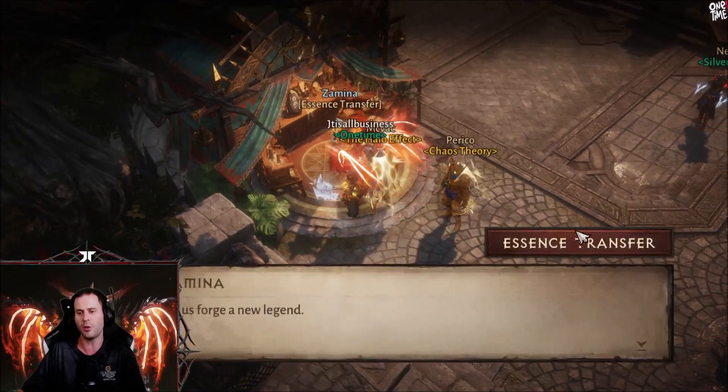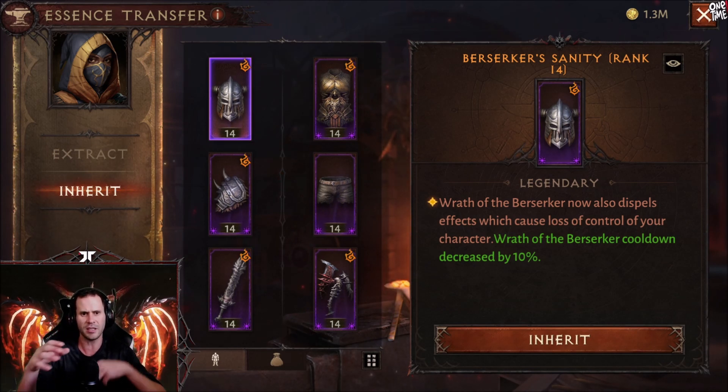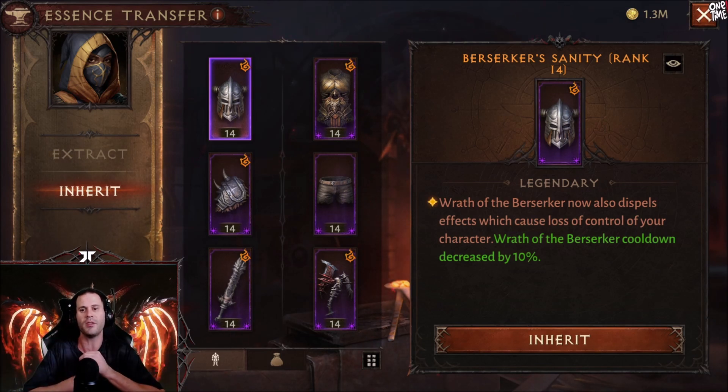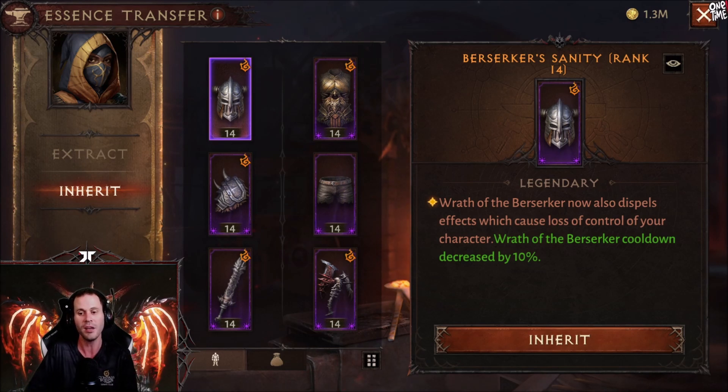First let's get into the inheritances. We got berserker's sanity. The reason why we go with berserker's sanity is because it brings us out of crowd control. As a barbarian you're always in the middle of the fight — most of the time you're fighting in 1v2, 1v3, 1v4 situations, basically tanking the points in PvP. Berserker's sanity allows you to get out of crowd control, and when you do, you start bashing them at an insane attack speed.